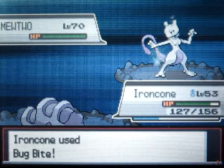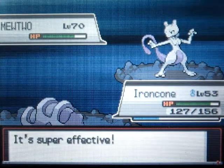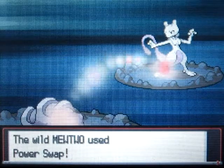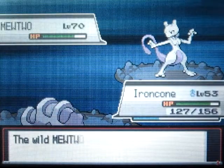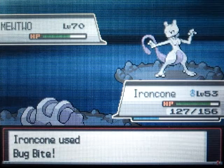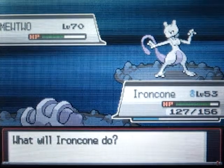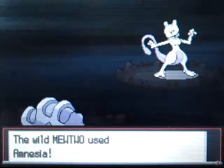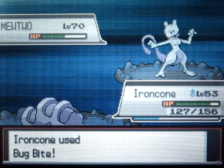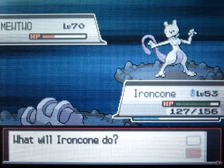I'll talk about that later. Its moveset - Power Swap and Guard Swap - basically what they do is: Power Swap switches the attack stats and special attack stats with the user, so it just matches the stats with my Pokemon. Guard Swap does kind of the same thing, except it switches the defense and special defense stats with its opponent. That's basically how they work, and if I didn't explain that well you can always do research on that.